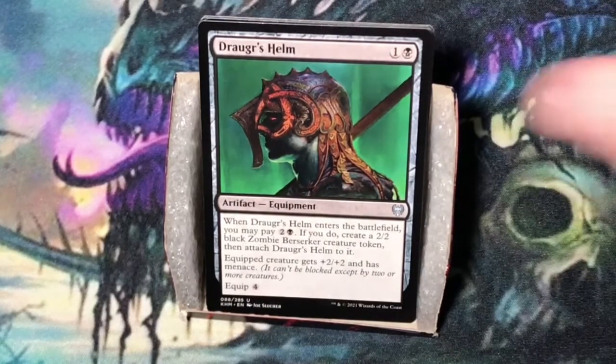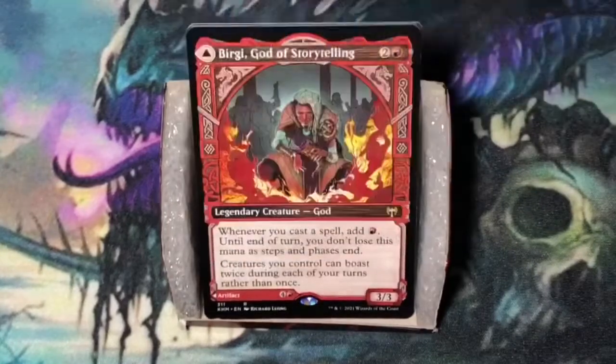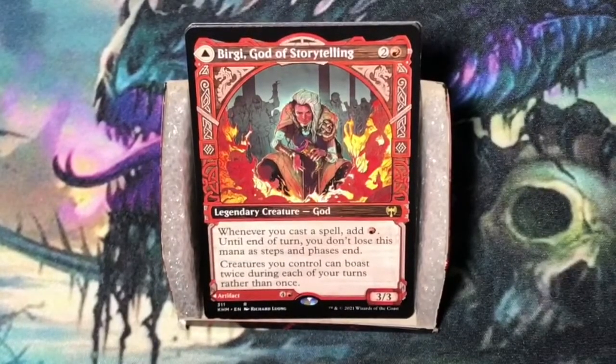We get a great rare or mythic rare — Bergy, God of Storytelling. Three mana — two and a red. God at three-three. Whenever you cast a spell, add a single red mana; until end of turn you don't lose this mana. Creatures you control can boast twice during each of your turns rather than once. It's cool that I got a showcase card of this. You're going to play it in an aggressive mono-red deck or even an aggressive red-white deck. You should be able to cast multiple spells per turn, giving you additional mana to use to boast on your creatures during combat.